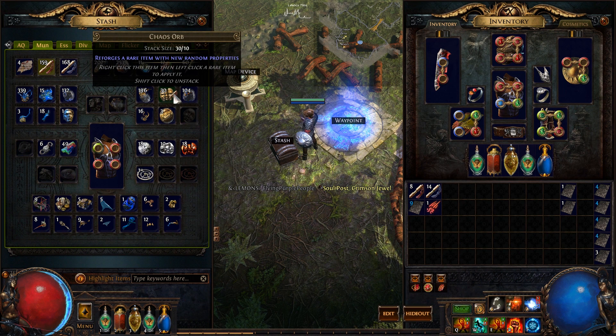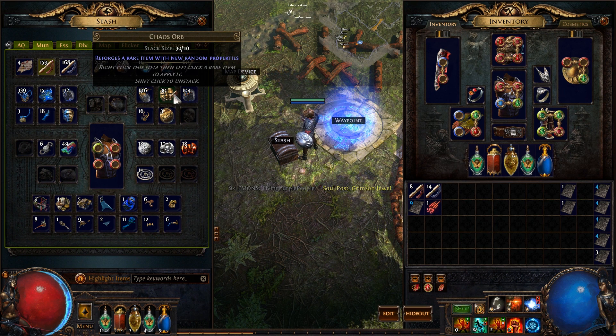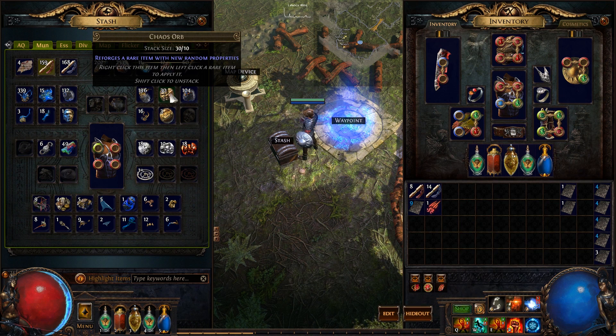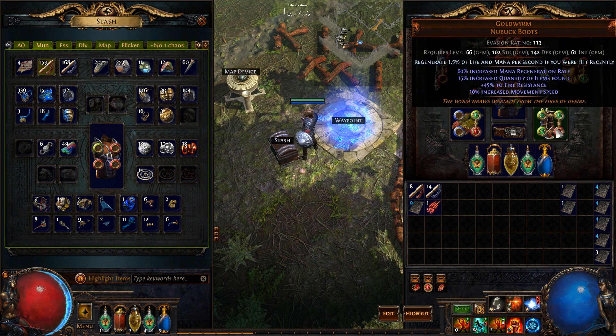I promised fun stats — here they are. The shortest time it took for a card to drop was 70 seconds. Oh my god, 70 seconds! The longest time it took for a card to drop was 36 minutes. I had around double quants, so let's assume that without quantity gear it would have taken 2 minutes and 10 seconds at the shortest for a card to drop, or 1 hour and 12 minutes at the longest for a card to drop.